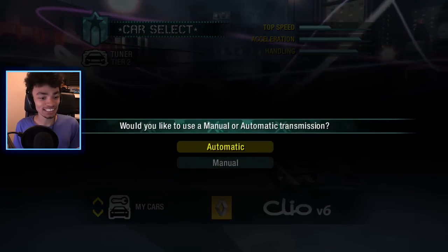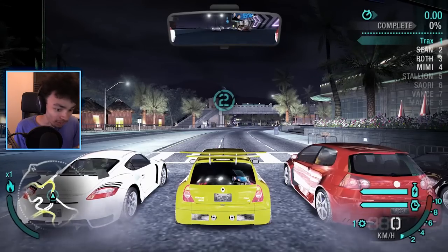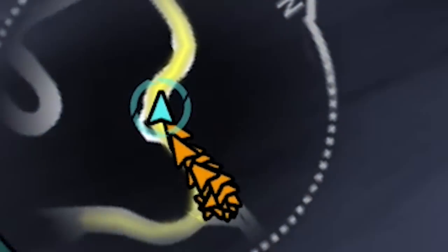Let's race the Clio. I'm really hoping that my controls are set properly... and they're not. My wings got smaller - look at my icons on the screen. That's ridiculous.